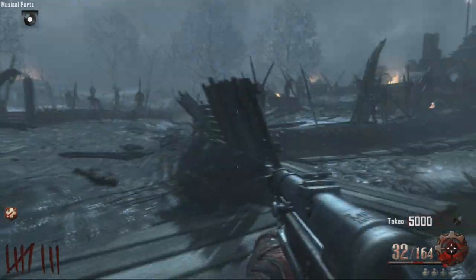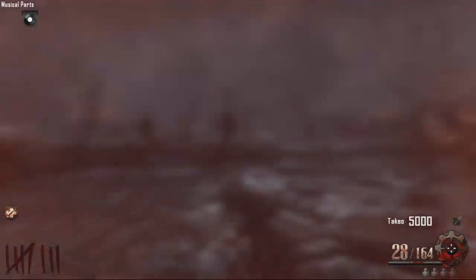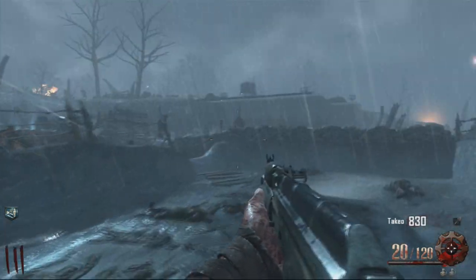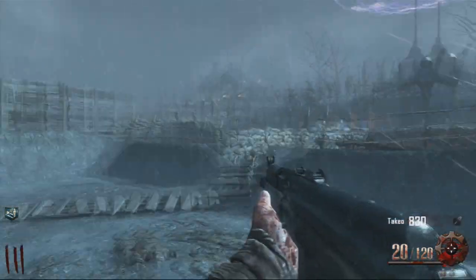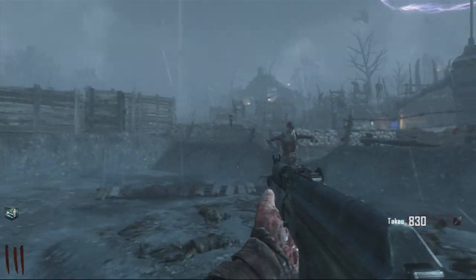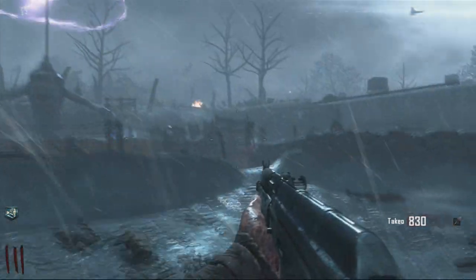First thing you're going to need is the record. It can spawn — it usually spawns down where I picked it up, but if it isn't there, it's usually somewhere around the Stenna area, somewhere by that generator. Usually it's right next to the Stenna, and then on the opposite end of that.